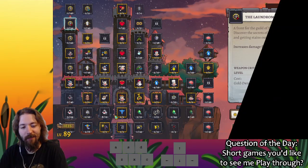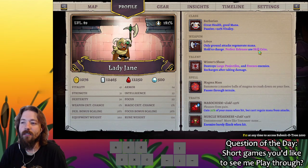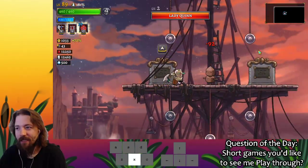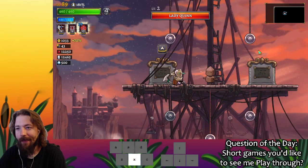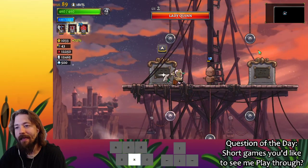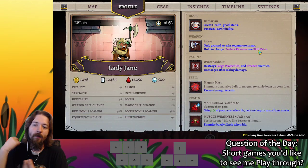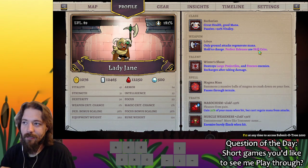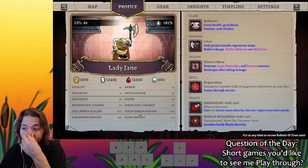Every character has a way to get critical hits — perfect releases are skill crits. If I attack Lady Quinn normally, I deal my damage. But if I hold it, there's a little flash, and if I attack right as that flash occurs, it's an auto crit. And if in addition to that auto crit I get lucky and that 1% roll hits, then it's a super crit — the crit happening by luck and the crit happening by skill combined.